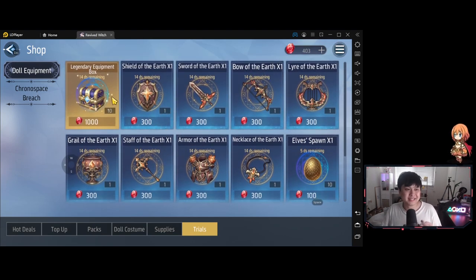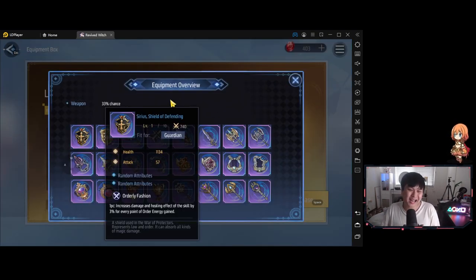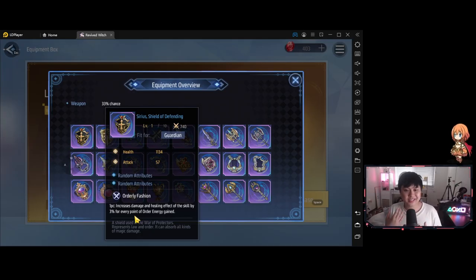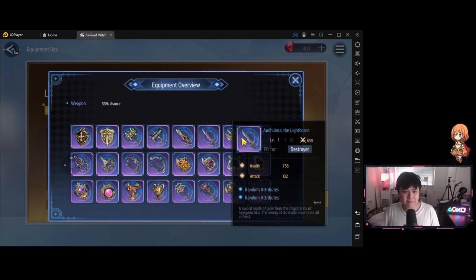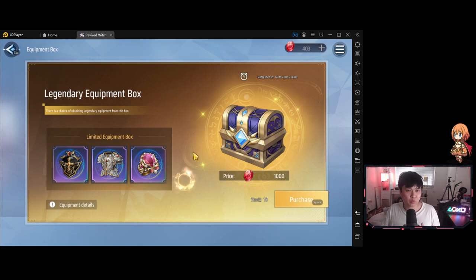The next biggest priority is the legendary equipment box, which holds probably what I'd call the best items in the game. For example, the orderly fashion one-piece set increases damage and healing effect of the skill by 3% for every point of order energy gained — just straight up massive scaling buffs. Only about half of the items in the box have that effect, so you need to check. After I've cleared that runestone, I want to be pulling on this equipment box as much as I can. With a couple of good sets of legendary equipment, I'll be able to steamroll all the different content that's about to come.